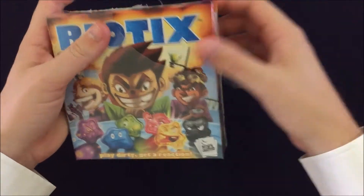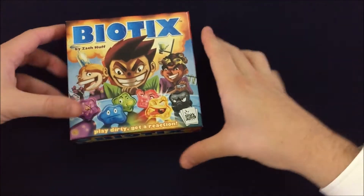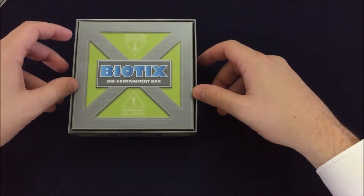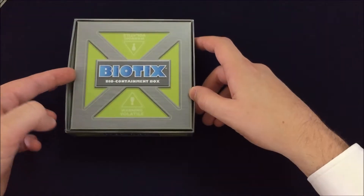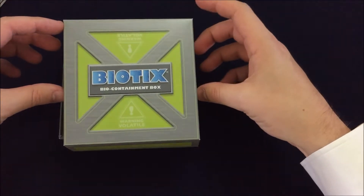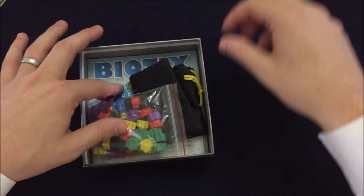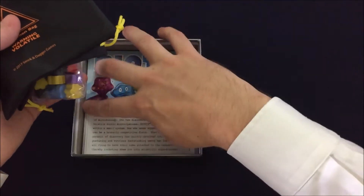Some of these games are small and mighty and pack a punch. This is by Smirk and Dagger Games. That's cool, I like that. Biotics — Biocontainment box. Warning. Volatile. That's cool. So this looks like some kind of insert. Maybe you use this to roll in, or maybe it's just kind of part of the theme. All right, so what do we got here? Some pieces, a bag, rules.